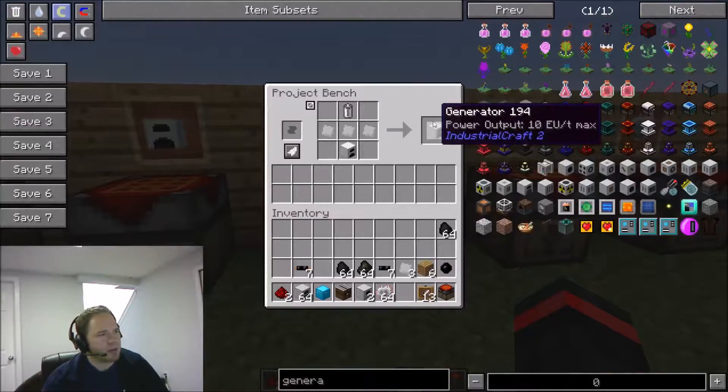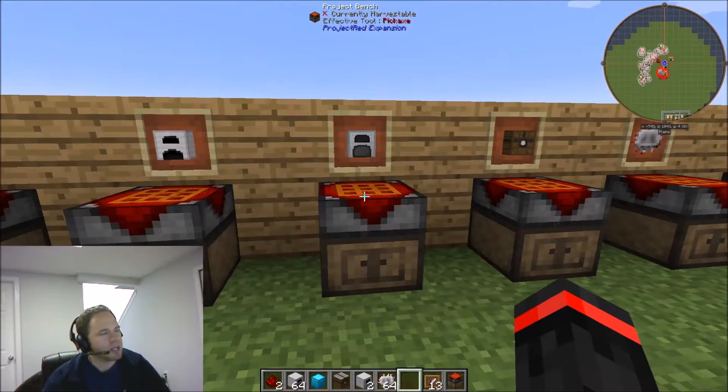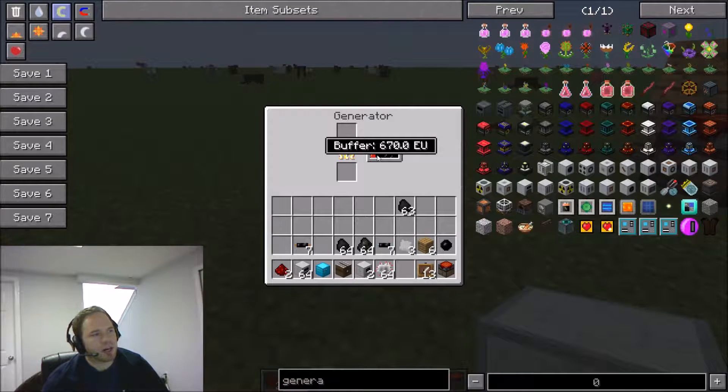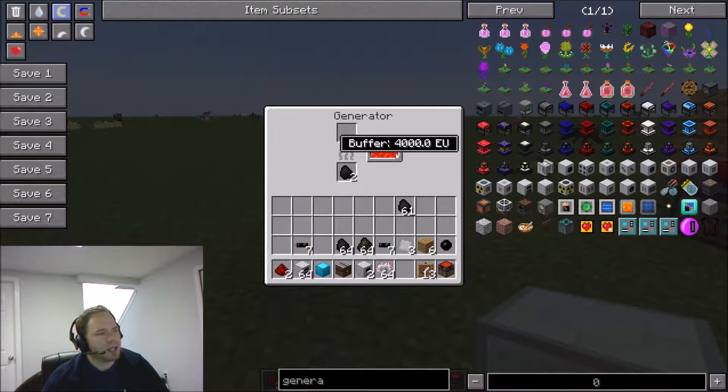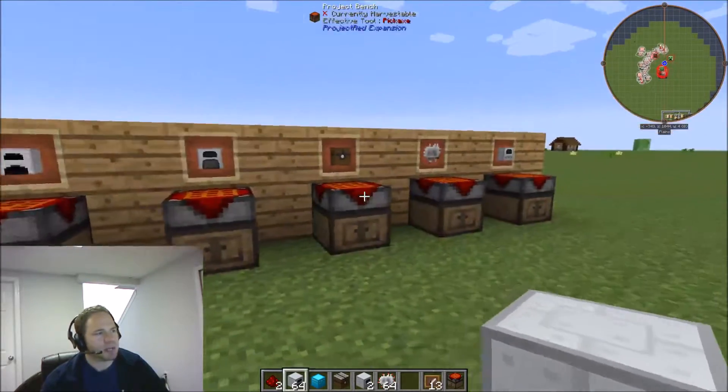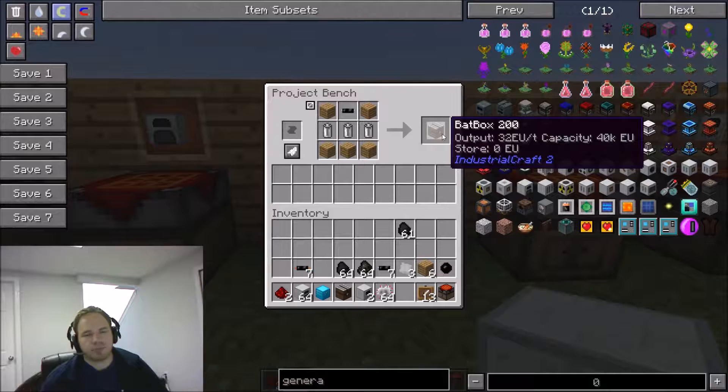Now that we know how to create a generator, I have one right here. I'll throw that down and show you what happens. If I put in some coal, you'll see it's generating electricity. This can only hold so much — 4,000 EU. If you have a bunch of machines you could burn through that very quickly, so the important question is how can we store more? You might think, just build more generators, but then you'd have to feed coal into each one, which is inefficient.